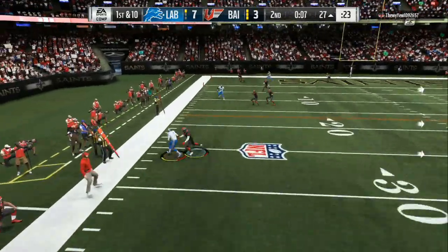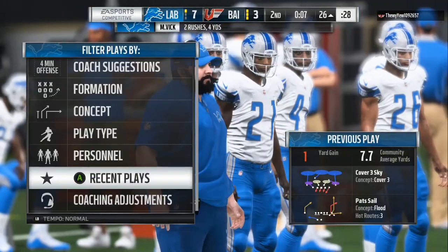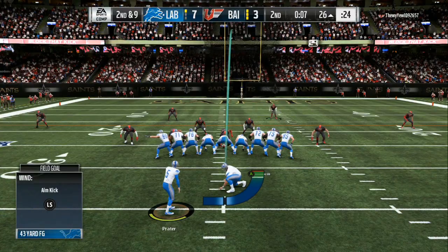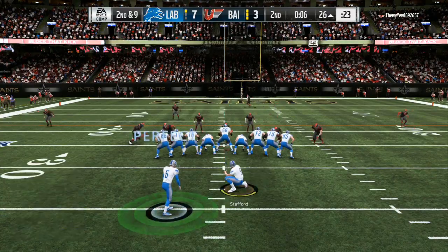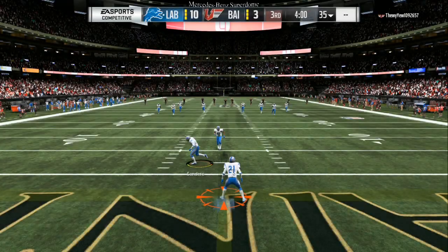Right now you can see his entire defense, minus his spy, is dropping back to the first down marker. People will usually run this on 2nd down all the way through 4th down, and they will usually run it to close out a quarter to try to make you waste more time on the clock than what you need.